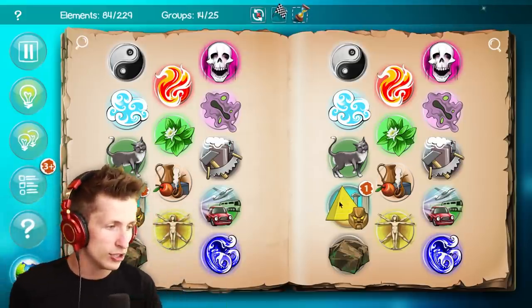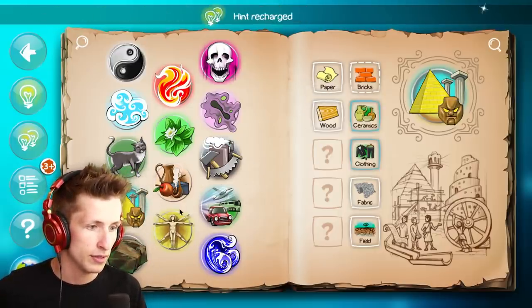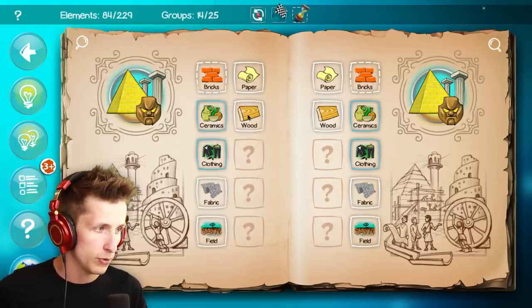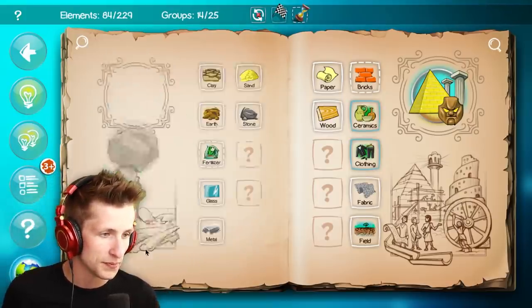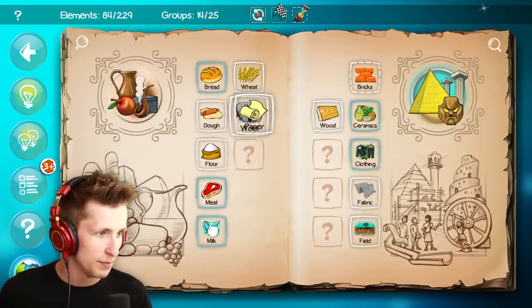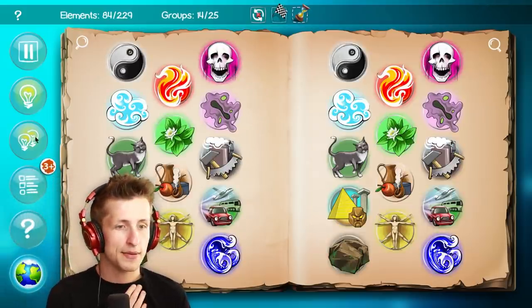Paper and paper makes a book. Wait, paper and paper doesn't make a book? We need leather! Where's leather? Can we get leather? Are we making a Minecraft book? Paper and wool is all we have — there's no leather. I need my enchantment table and diamonds.